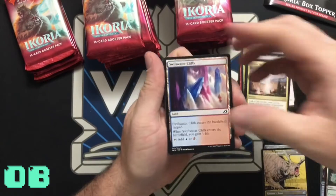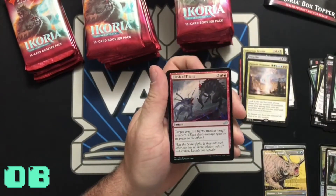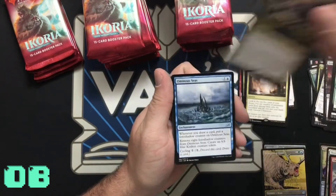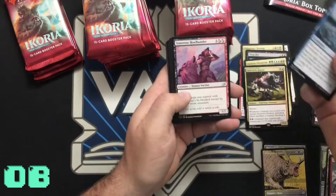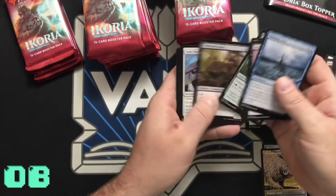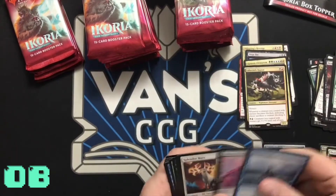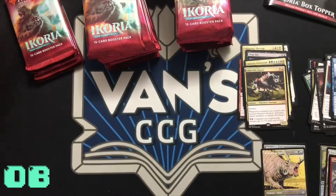Swift Water Cliffs — uncommon. And Labyrinth Raptor — rare. I was wrong. I'm wrong a lot, aren't I? Yeah, you shouldn't agree with that. Your dad — gosh, whatever.